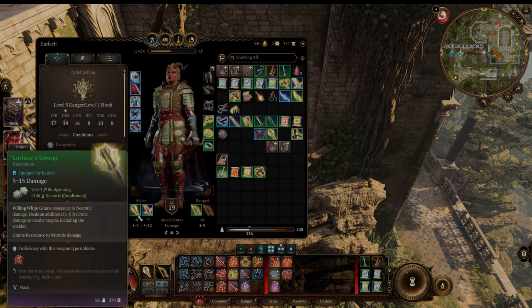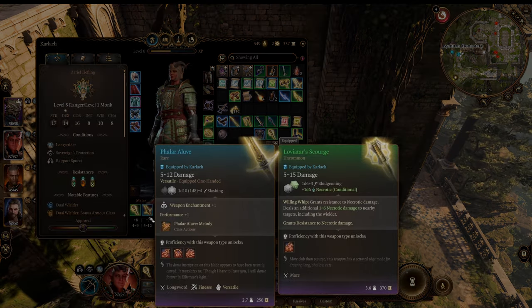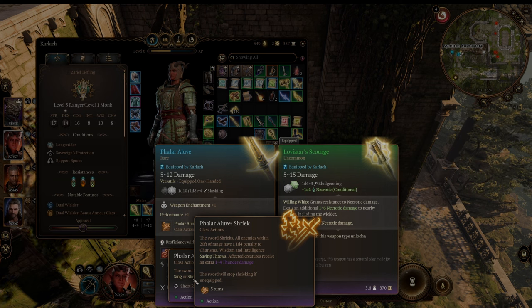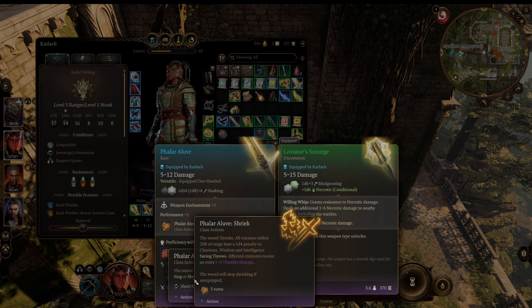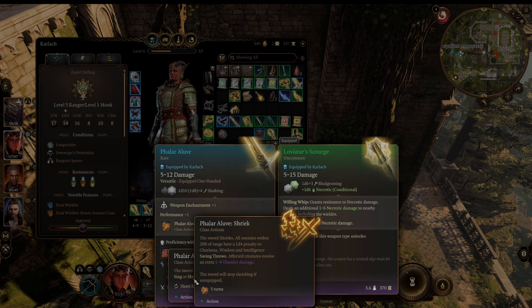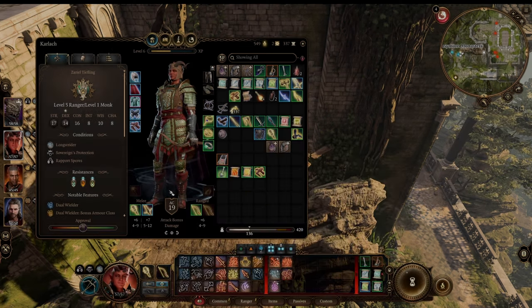Besides this being powerful in area effect, this item — Phalar Aluve — is used to make it even stronger. It's used as part of many different combos, but specifically because it has the Phalar Shriek ability. This is a 20-foot aura around you that for 5 turns applies a 1d4 penalty to mental saves and 1d4 thunder damage to all creatures in the aura every time they take damage, even if your allies hit them. This is an amazing item on any character because it helps your entire team, but in this build it's even better because you're going to get extra instances of necrotic damage.